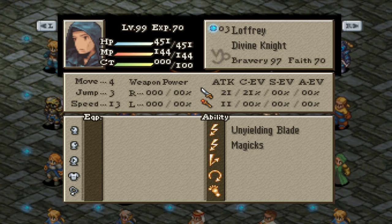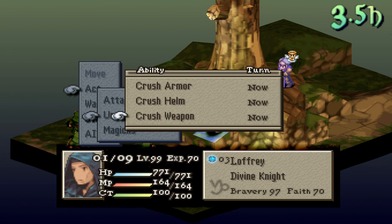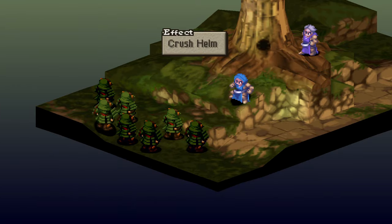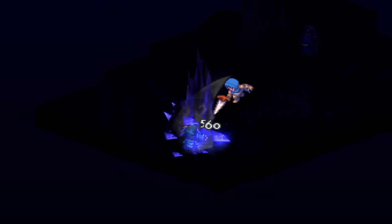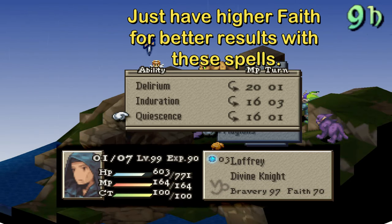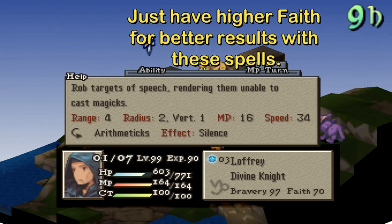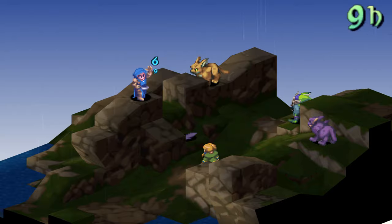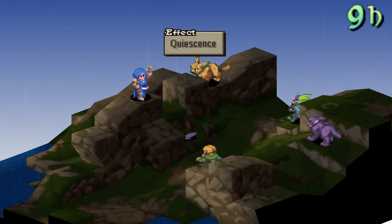Where Rofel mostly starts to deviate is with his abilities. Even though he has Unyielding Blade, he doesn't have Crush Accessory, or for those familiar with the much cooler PS1 name, Icewolf Bite. And while he does have a unique magics command just like Fulmarv, he has 3 different spells: Delirium, which can confuse enemies; Induration, which causes stone; and lastly, Quiescence, which silences. In short, he's just a slightly weaker Fulmarv, but still would be a very deadly character if he were playable.